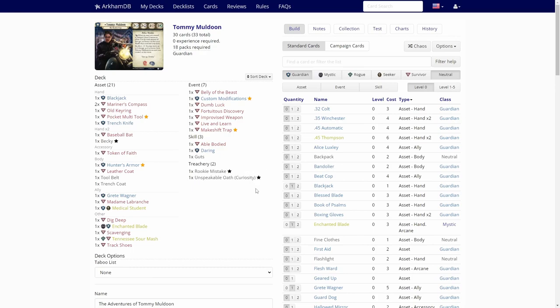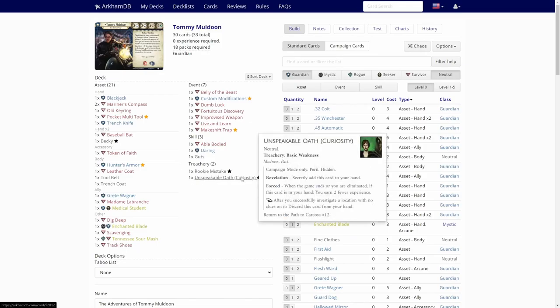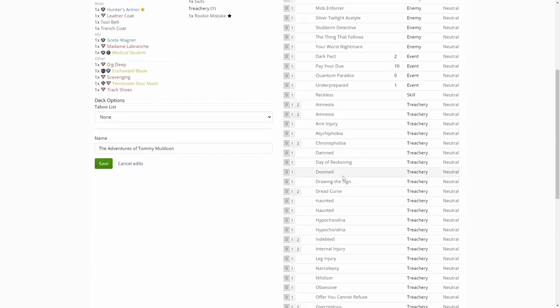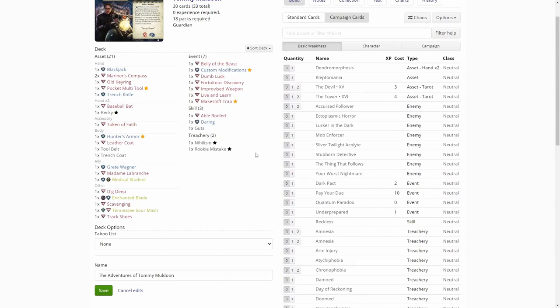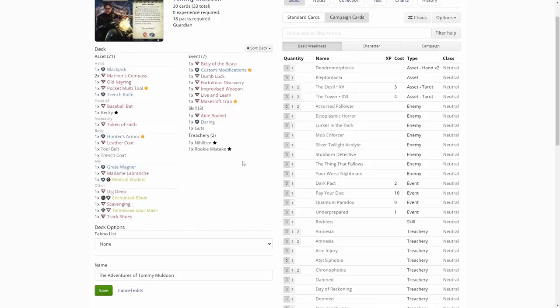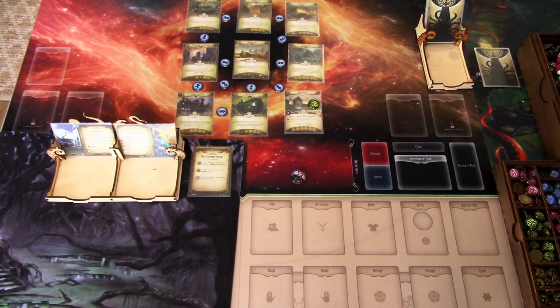Let's see what the Random Basic Weakness is. It's Unspeakable Alt Curiosity, which is a campaign-only card, so we will redraw that. Let's get a new Random Basic Weakness and try again — Nihilism. Well, this is maybe the softest weakness in our card pool at the moment, so I'm happy with that. So that is Tommy's deck — not the worst, but of course could be a lot better. We'll build the deck for Tommy and get started.